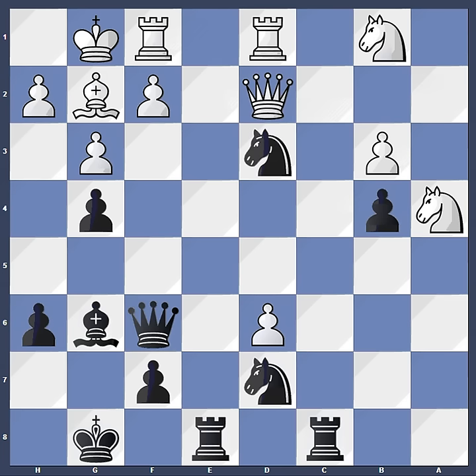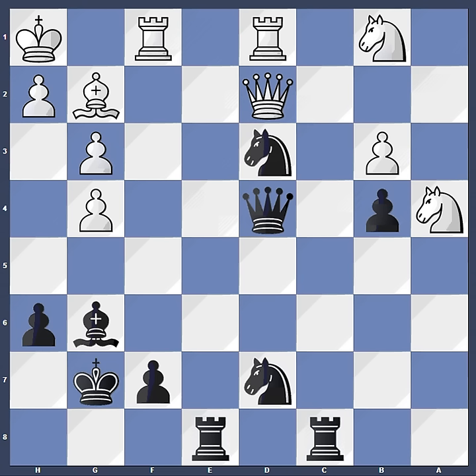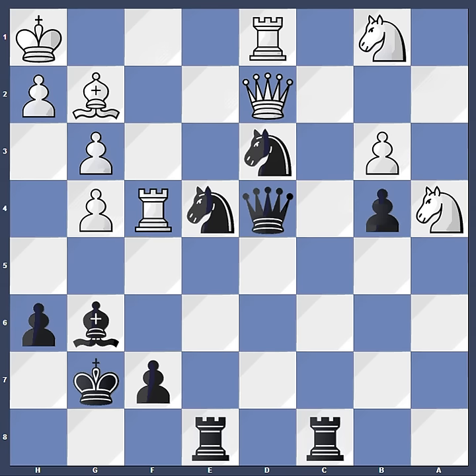So he goes back with the queen to d2, then comes king g7, f3, queen takes d6, f takes g4, queen d4 check, king h1. And Karpov is simply outplayed by all of Kasparov's active pieces. Knight f6 followed, rook f4, and then knight e4. And Karpov has nothing better here than to give up the queen.